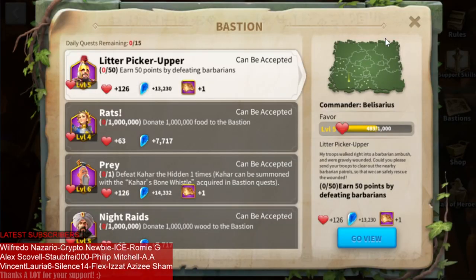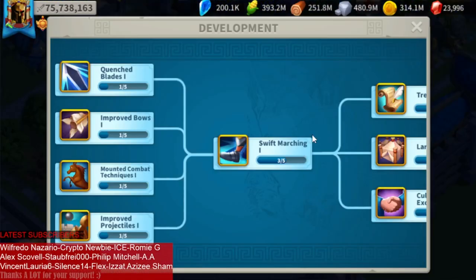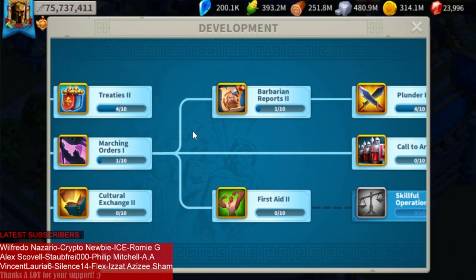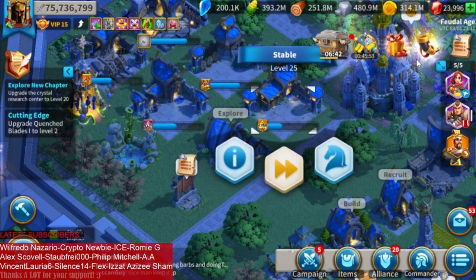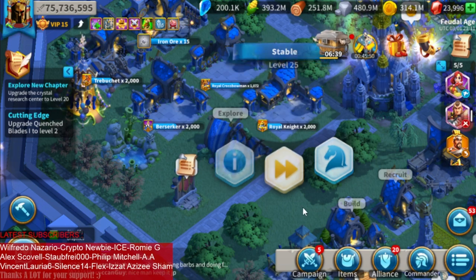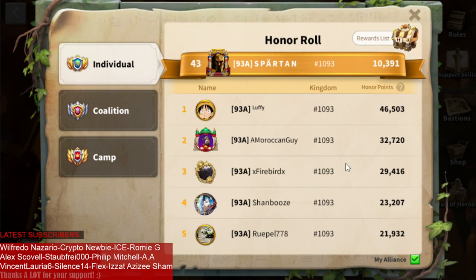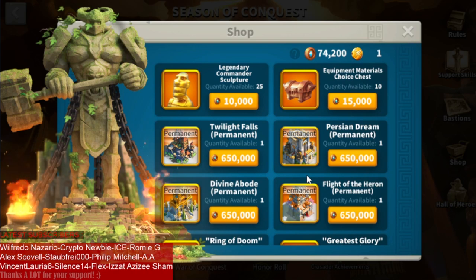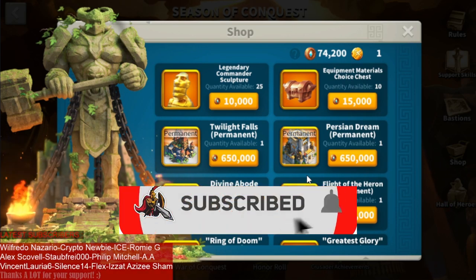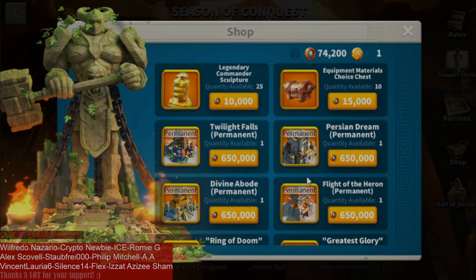That was the quick Season of Conquest week one recap. We did the bastion quests, farmed some crystals, upgraded technology for more crystals — working on Treatise 2 and Plunder 2 soon. We kept training cavalry for training bastion quests because of the Nevsky meta, and at the same time we're slowly grinding honor. Hope you guys liked it and found it useful. A simple like and subscribe is greatly appreciated — see you in the next one!